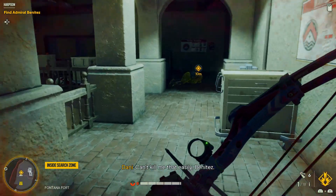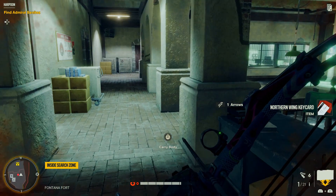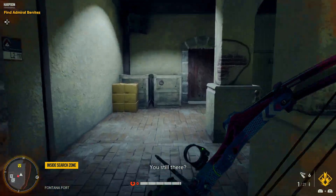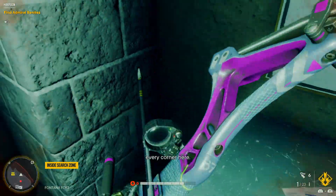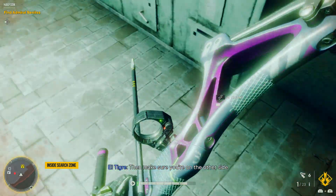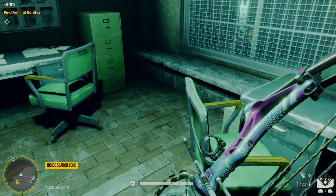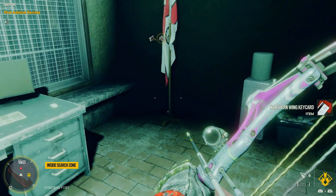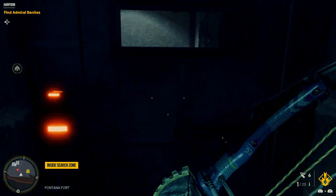There we go. You'll kill me that easily, Benitez. Now I've got that keycard — I should be able to get through this door. What is this the key for? The Northern Wing keycard. Not done yet. That was quite cool — difficult, but got there in the end.